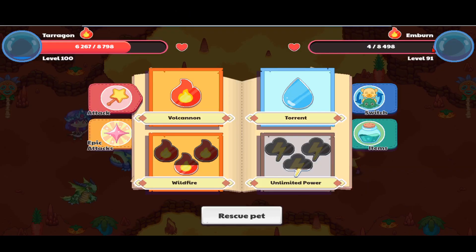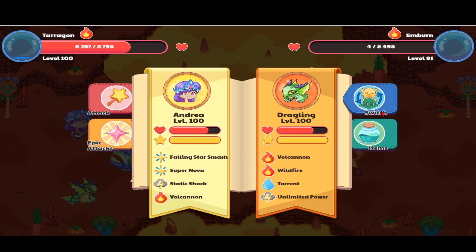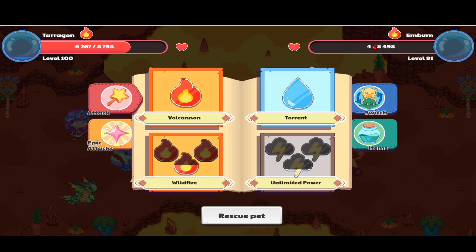I was just battling this Ember over here when suddenly it had four out of 8498 health. I was using Wildfire because there were like three Embers over here, and I was expecting this one to be dead because it was the last one, but it just had four out of 8498 health.